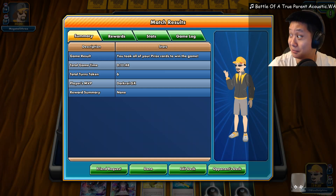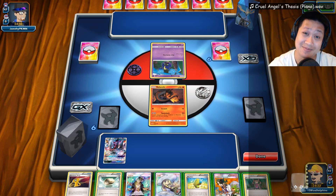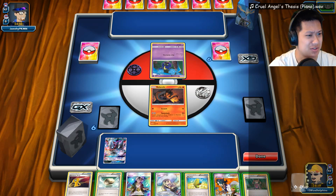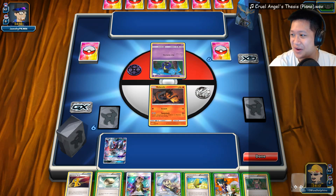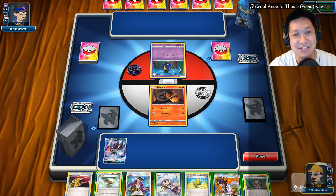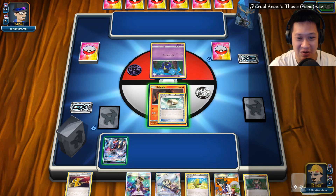Moving on. Alrighty then — Cosmo. Could be Solgaleo, could be Lunala. Haven't seen Lunala in a while, so it's probably Solgaleo. Solgaleo one-shots me. Okay, we gotta shut this down. Let's do this. Welcome to another Dark Ride GX match. I'm gonna play my remix of Cruel Angel's Thesis from Neon Genesis Evangelion. A milestone anime. Alright, so Salazzle — you're definitely gonna stay up front, and the reason I put Salazzle up front is so I can benefit from this Max Elixir.